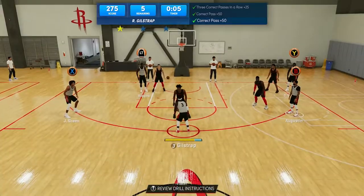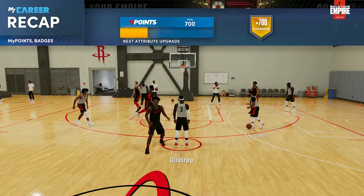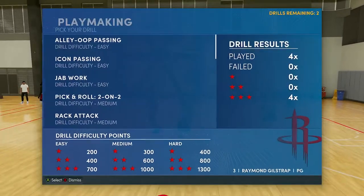With icon passing, you have to complete all the passes to get three stars. If you mess up even once you will not get three stars, so take your time. You have seven seconds — more than enough time to locate that open teammate and tap the correct button after pressing RB.